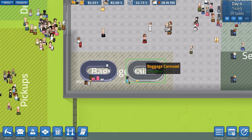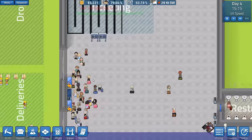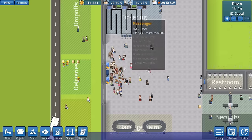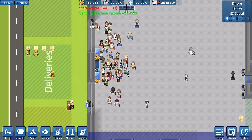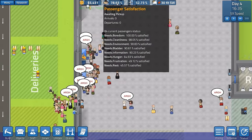People seem to just pick one baggage carousel rather than using both, which is strange. People really really like these food vending machines. I think we need a little bit of a change with these vending machines. Oh, they're all arguing! Why are they all arguing? I think because they couldn't use the vending machines - is that it?